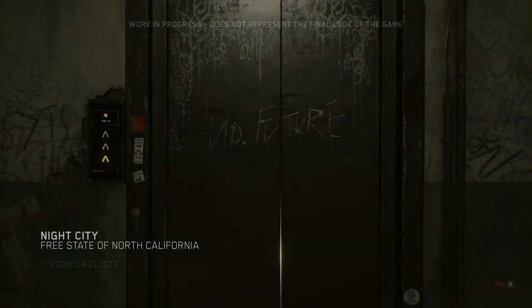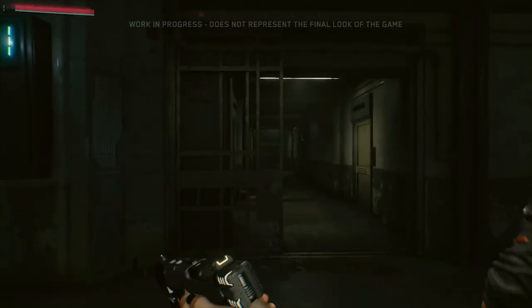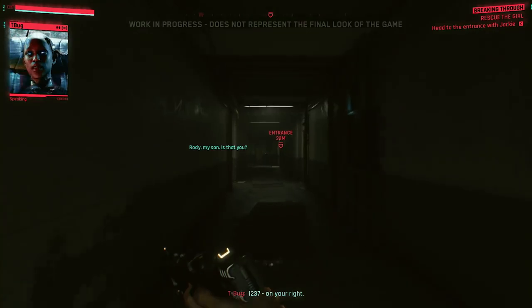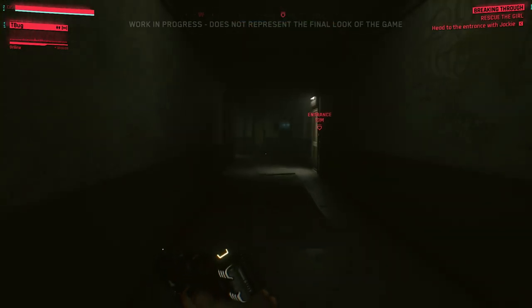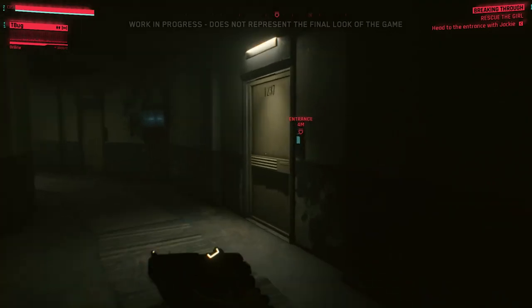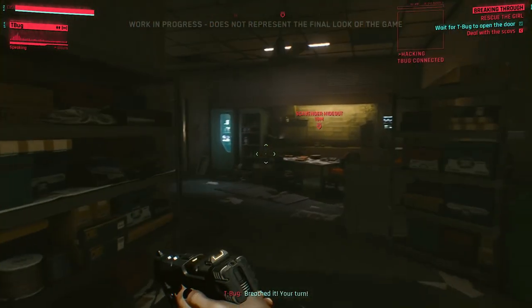This demo takes place near the beginning of the game. V and her friend Jackie, along with a Netrunner named T-Bug, are hired to find and retrieve a missing person — a girl whose locator implant went dark. Cyberpunk 2077 is a first-person role-playing game. This perspective enables us to maximize your immersion.